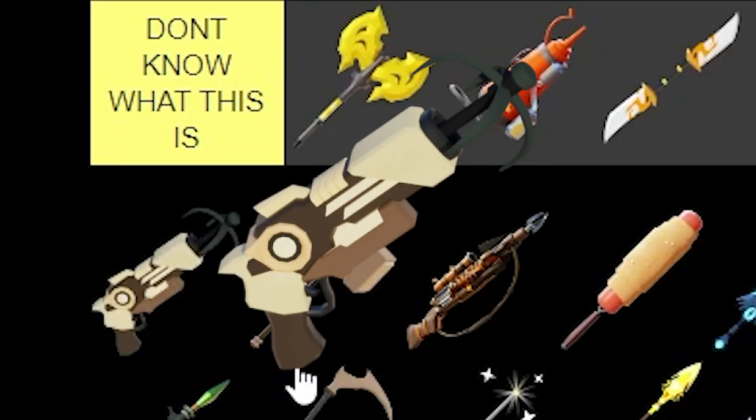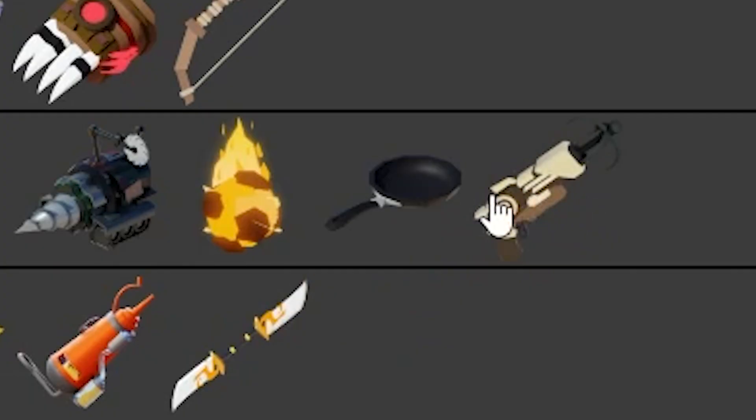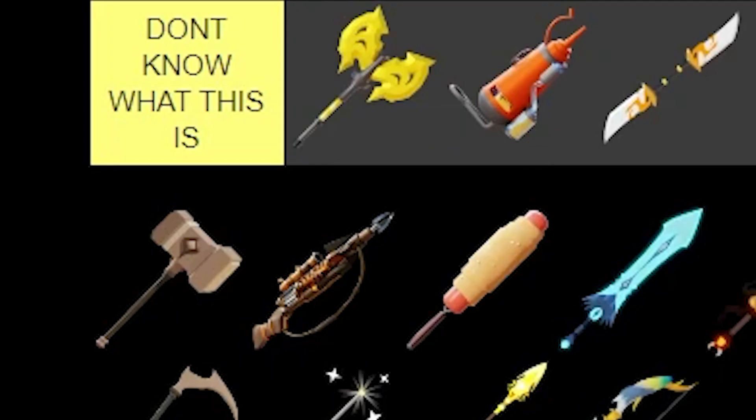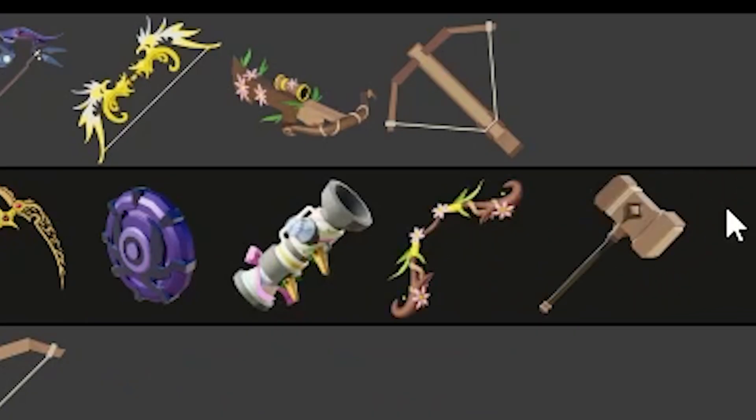Then after that, the Grappling Hook. You can do a little damage with the Grappling Hook, but it's mostly used for movement — kind of bad for damage, so we put it in bad. Next up, we've got the Hammer. I've seen some users use the Hammer, and the damage on it is insane. We're gonna put it in Decent.